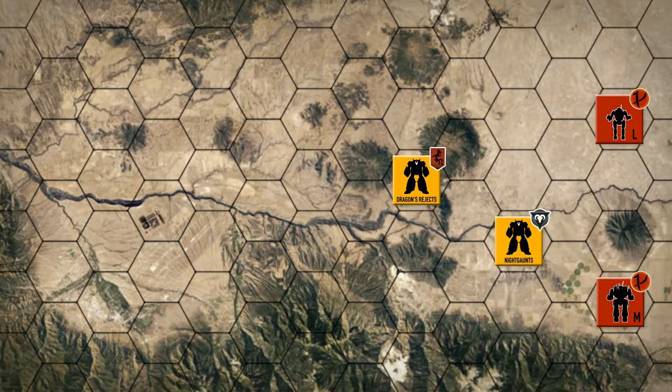Hey everybody, welcome back to the channel and another episode of the Battle for Ashokazi. While the Dragon's Rejects get repair and refit as best they can, the Night Gaunts have leapfrogged past them, heading down the valley and planning on grabbing another facility along the way towards the Red Reaper command.